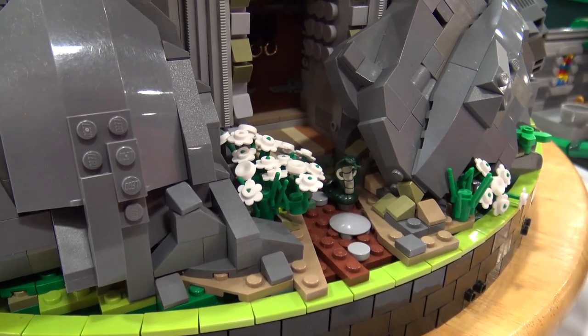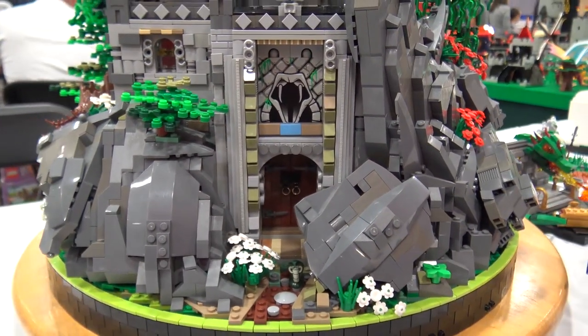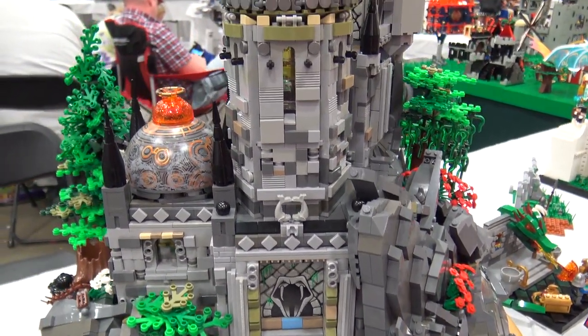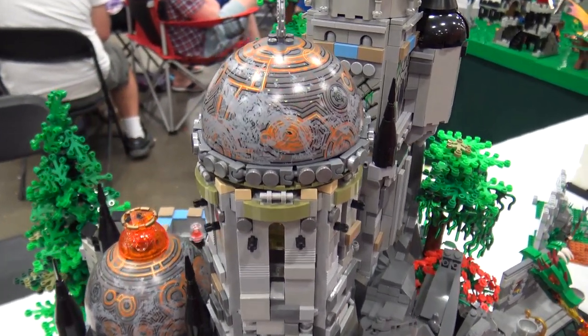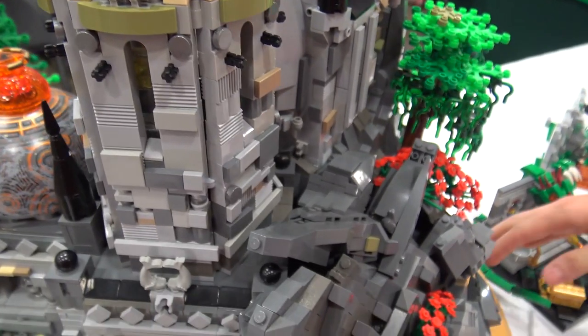I kind of start with one section — I can't remember which one I started with — but I start with one and kind of connect it with some Technic rods and ball joints so I can just kind of move it where I want. Then I slowly work my way around, making the angles match up as much as possible to make it look as organic as possible with the square bricks that we have.